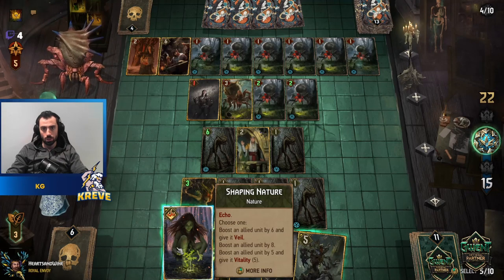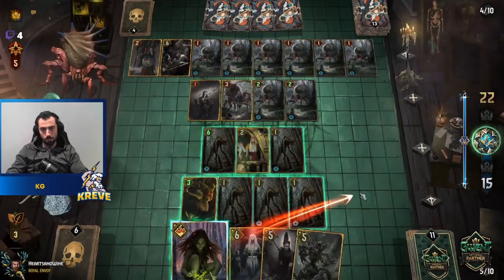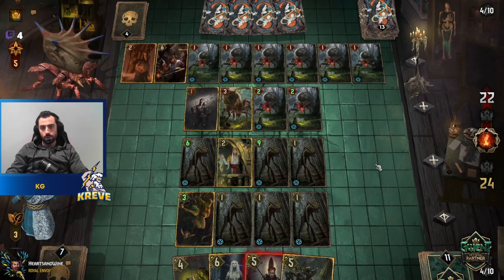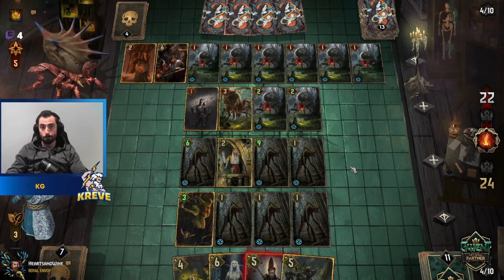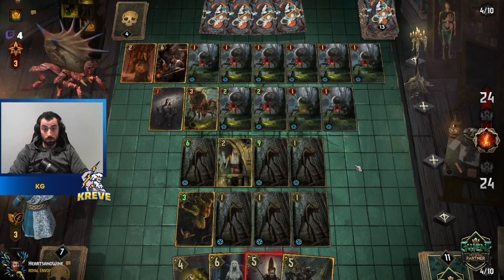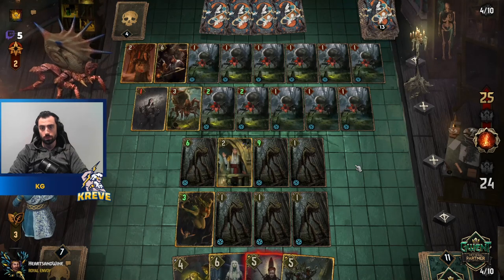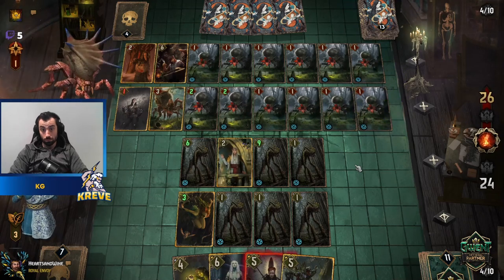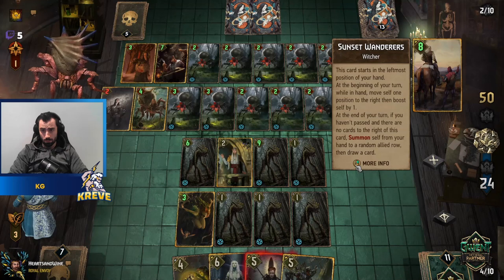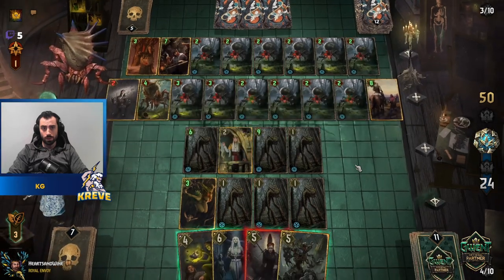Say we just go for a big play here with Shaping Nature and get Wanderers out of them — yeah, let's do that. Let's just go for the boost. Let's get the Wanderers out of them. Leader — wow, they're committing a bit here guys this first round. Let's remember — let's not get ahead of ourselves. That's a pretty big commitment. Got Wanderers out or Leader.